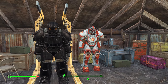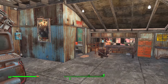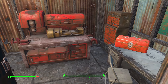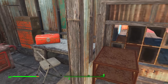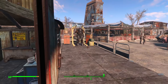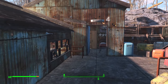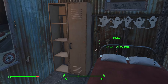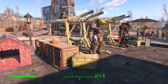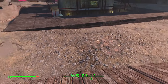We've got Enclave power armor, which came with the 2024 next gen update, and an automatron. This is where you come and speak to the guy that runs the place, and he will repair anything you want repaired. This is where he lives — that's all his gear. We've got ramps so the fat robots can get down there easy enough.